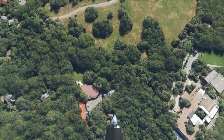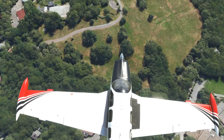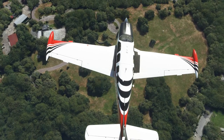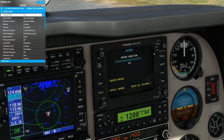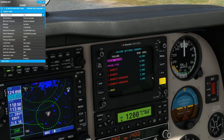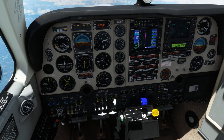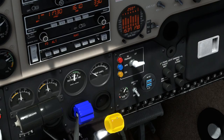Since so many of the systems in the Baron are so closely related to those in the Bonanza, I will let you refer to the previous technical overview video so we can focus on what's new in the Baron. In that video, we covered Black Square's failure system, hot-swapping radio panel, turbocharger simulation, the engine data monitor and leaning procedures, and the new radio navigation signal degradation feature — my personal favorite.